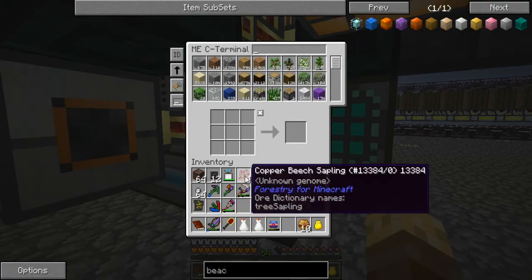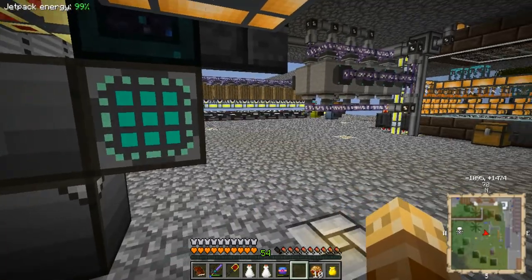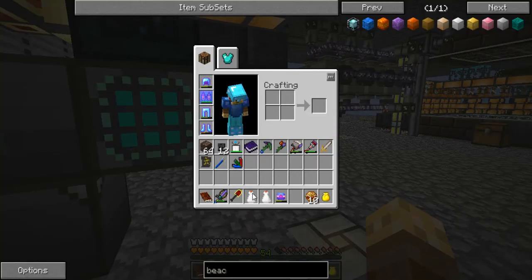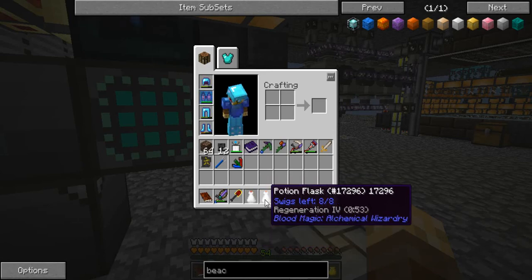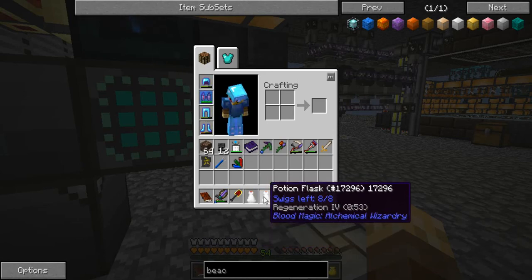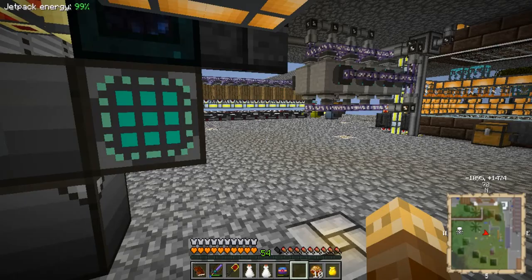I was messing about making some potions and ended up with a Strength 4 potion and a Regeneration 4 potion. The Regen 4 lasts for 53 seconds and the Strength 4 for 4 minutes 44 seconds, which is pretty cool.